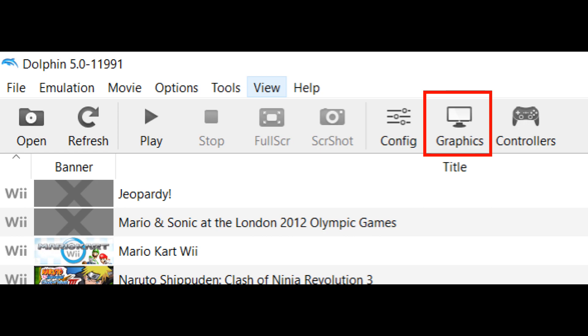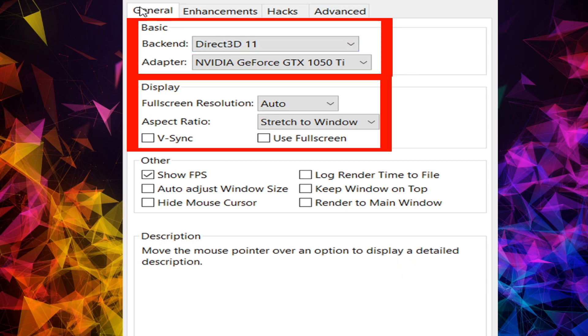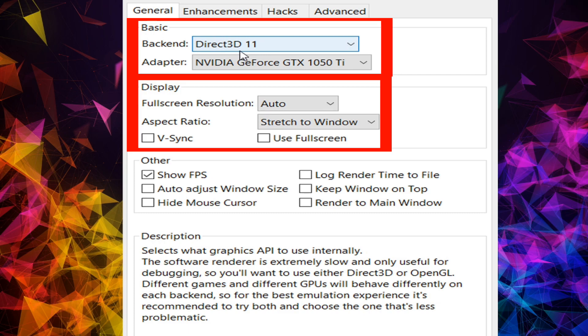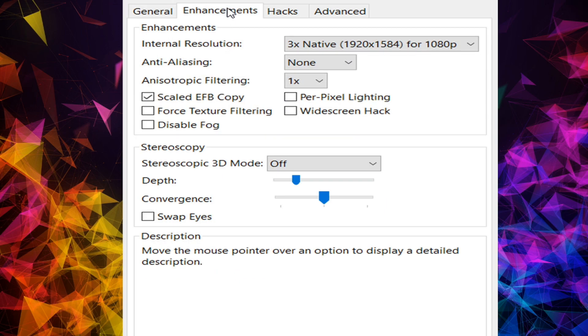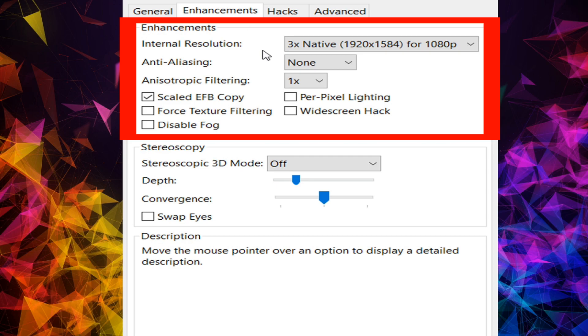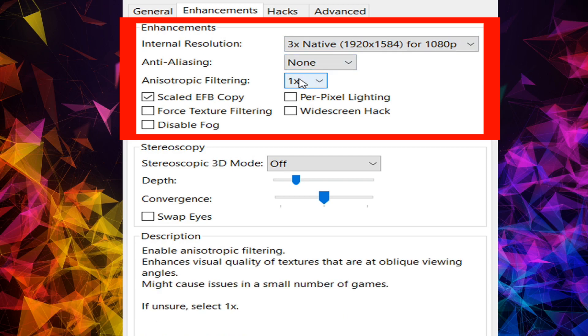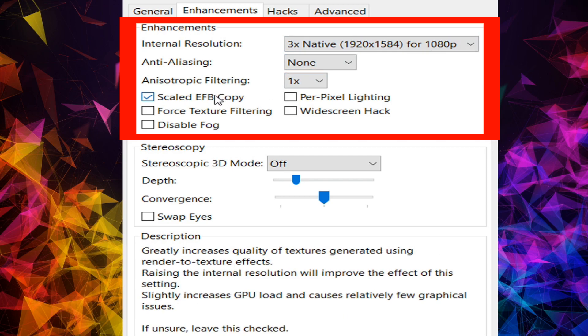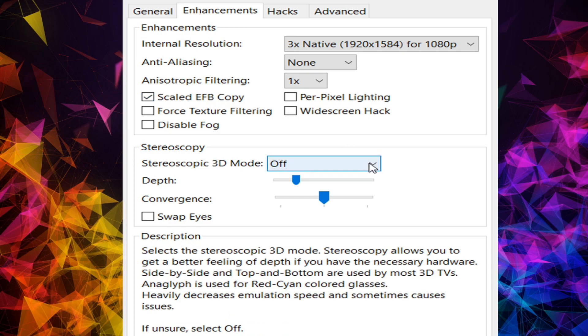Next are the graphics settings — hit on Graphics and make sure these are your settings. Feel free to experiment with whichever backend settings you choose. For me, D3D11 seems to work best for my setup. In this section I have mine set to 1080p with 1x filtering. If you have a weaker graphics card, you may want to set that down to 720p or 1x for native resolution.